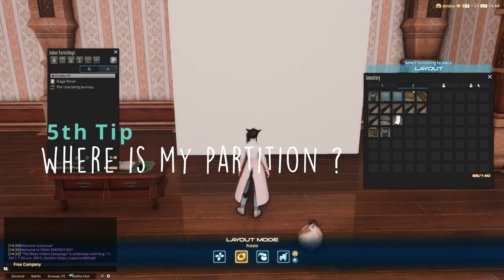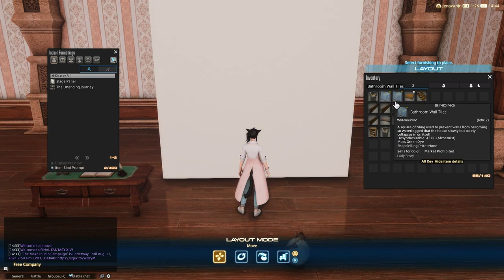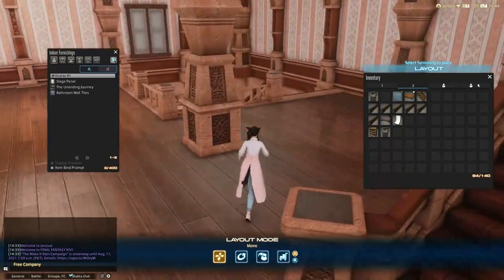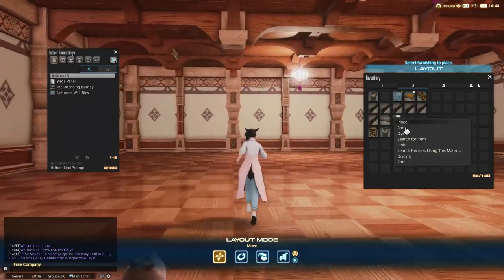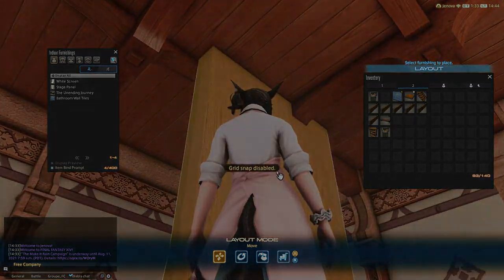For the fifth tip, I recommend you to use an item such as wall tiles, so you can pinpoint exactly where you want to float your wall. This technique is very effective with partitions. I saw people using windows and floor marks, but I personally think that wall tiles are easier to use and much more precise. You don't have to use any glitch to place them, and they are very easy to place and remove.